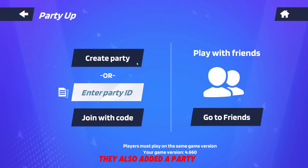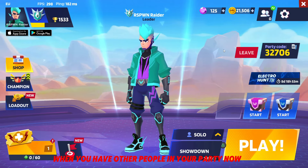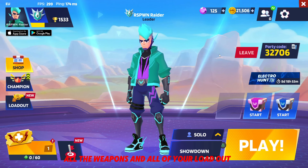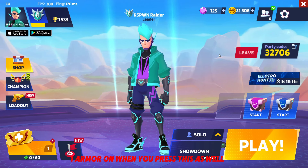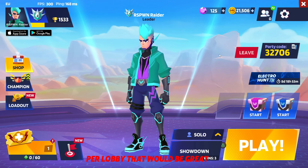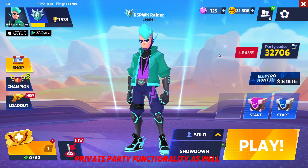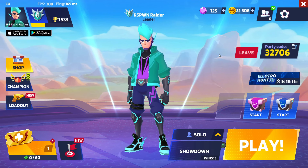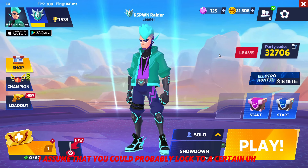They also added a party feature — it's called Friendly Party. When you have other people in your party it will pop up in the top right of your screen. Basically, all it does is level out all the weapons and your entire loadout to the same level for the whole lobby. The only issue is you have to have level one armor on when you press it as well, so it's not really a comp thing. If they added a way to customize it per lobby, that would be great.